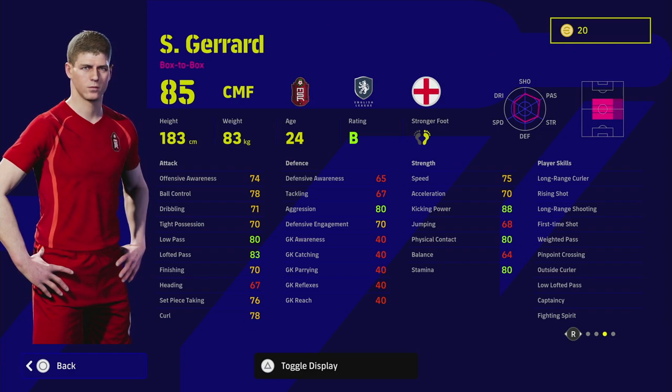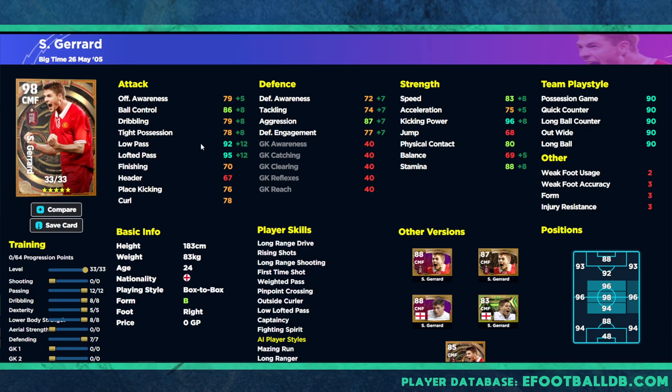Stevie G has all the player skills you could possibly want, and when we max him out this is a very good version of him. I personally think 12 into passing is too much. He doesn't have one touch pass — he has first time shot, low lofted pass, and weighted pass. That missing one touch pass means you'll probably need to boost his low pass to at least 88.